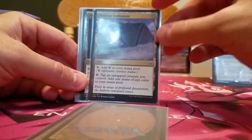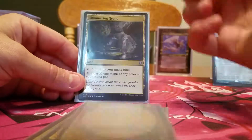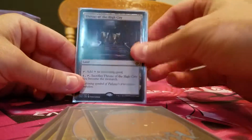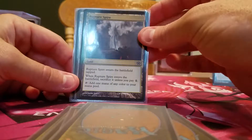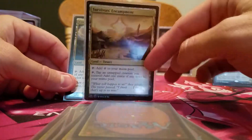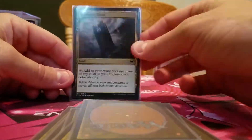Holdout Settlement allows me to tap one of my vote creatures — or any creature — to create one mana. Pay one to add any mana. Throne of the High City allows me to become the monarch if I need to start drawing extra cards. Mirrodin's Core, any color — tap a creature and then tap this to create any color. And Command Tower gives me any color of my commander's identity, which is five. So I have plenty of options.